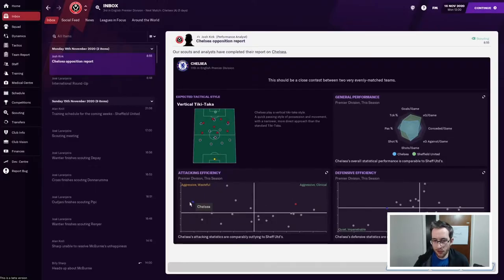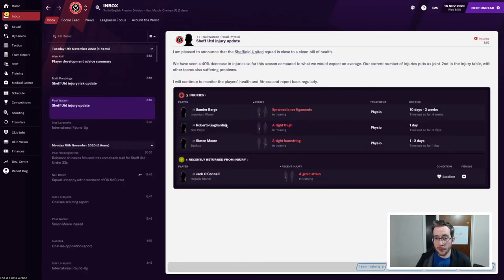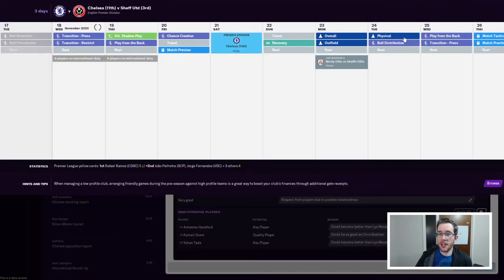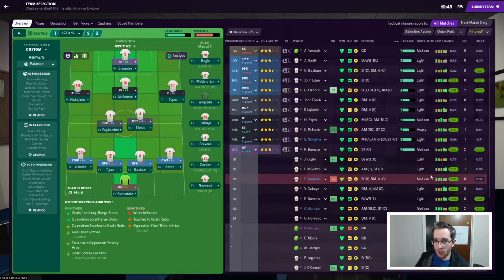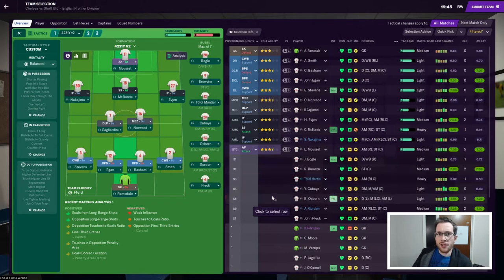Interesting opposition report for Chelsea - they are aggressive and wasteful apparently. Meanwhile we are aggressive and clinical, but defensively it's the other way around - they're on the impenetrable side and we're on the leaky side. Sander Burge is injured, Gagliadini needs his pick from the international break but will be fine, and Mousset should be back. This is the one I feel will really test the concept of using the attacking formation away from home. I've been using the defensive formation away until the Brighton match, and I'm starting to think the DM version isn't good.